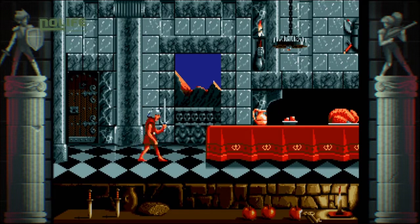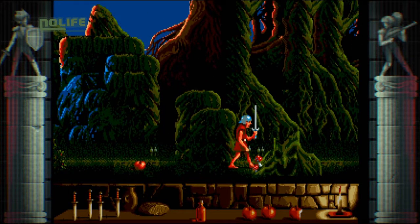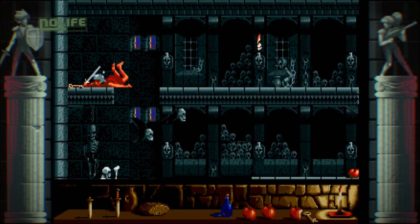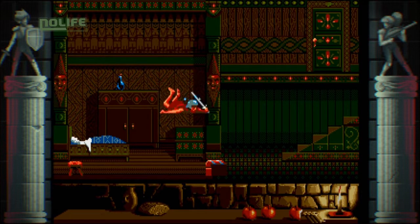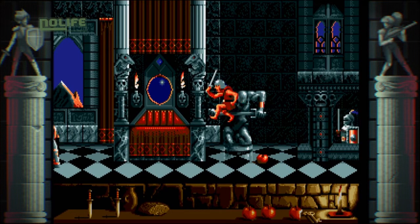En plus des attaques de base, il est possible d'effectuer des sauts ou des roulades, mais toute collision avec un mur ou un obstacle quelconque est immédiatement sanctionnée par une chute qui immobilise Fred quelques secondes. Il faut donc prendre son temps et ne pas réaliser ses mouvements à tort et à travers.